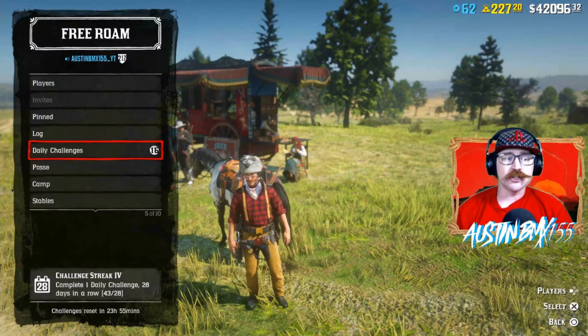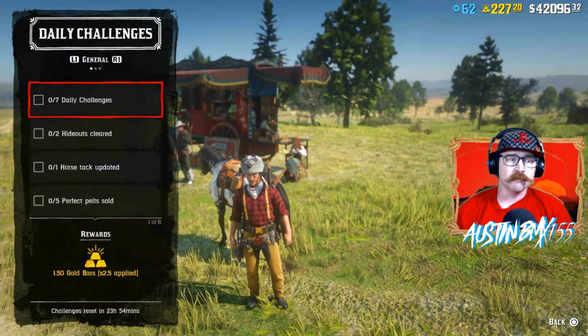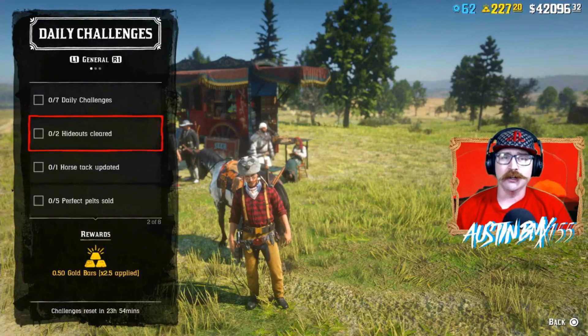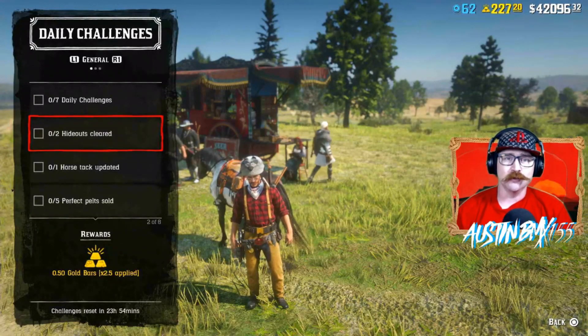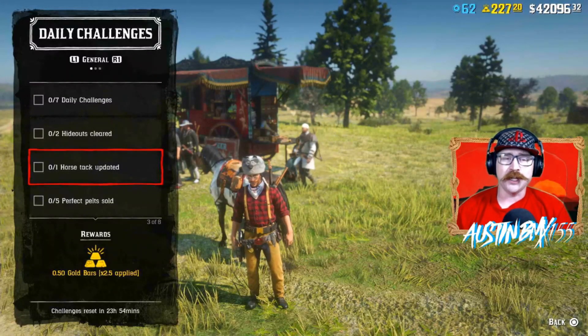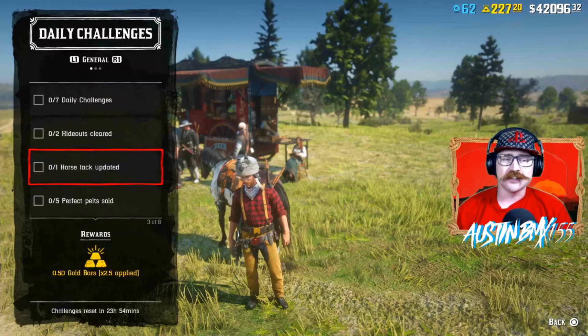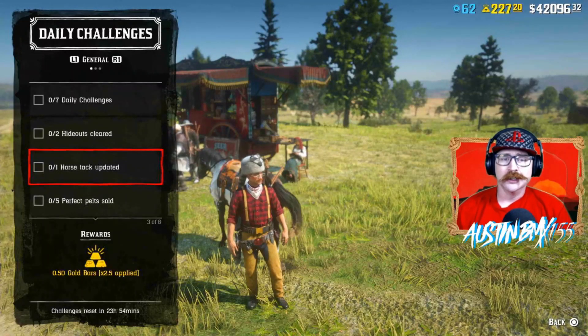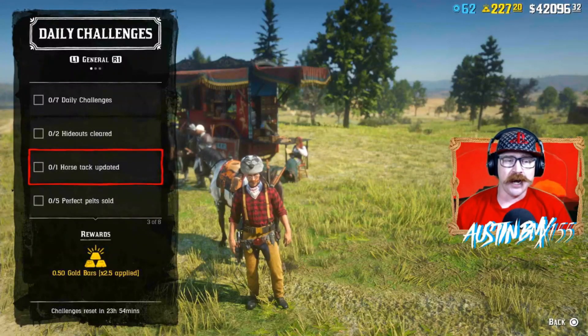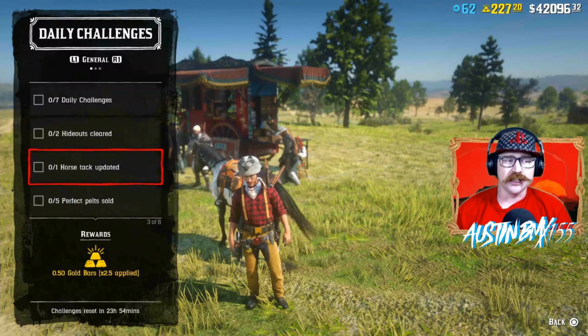Take a look at the daily challenges for today — they're not too hard, actually. We have hideouts cleared. Gang hideouts have been spawning fairly well recently, so make sure you guys are jumping over there and just knocking out a couple gang hideouts. Horse tack updated — I'm pretty sure this is saddle or stirrups. Just change it to something else that you already own and change it back to what you really want, and you should get your daily challenge done for that.